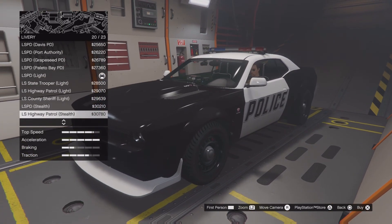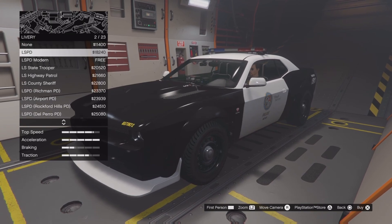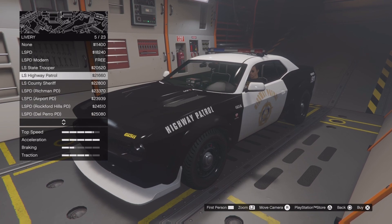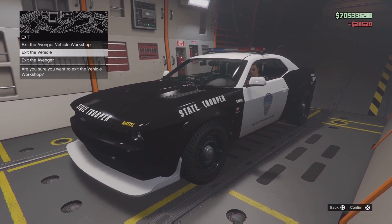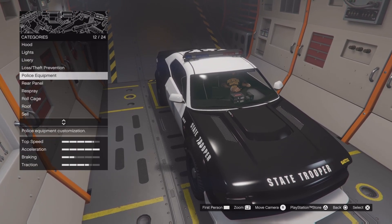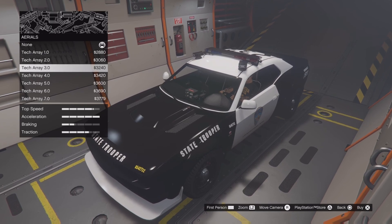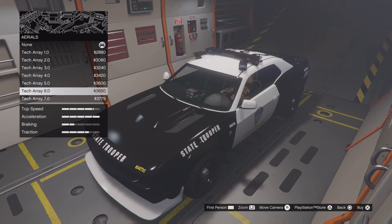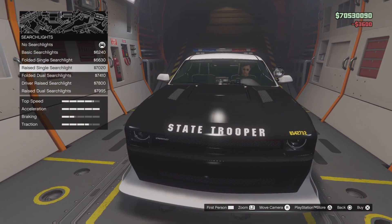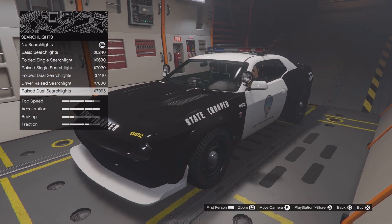You've got all your different liveries on there — LSPD, drag team, race team. You also have all the theft protection aerials. For searchlights, you've got a single searchlight option — we'll go with the raised single searchlight.